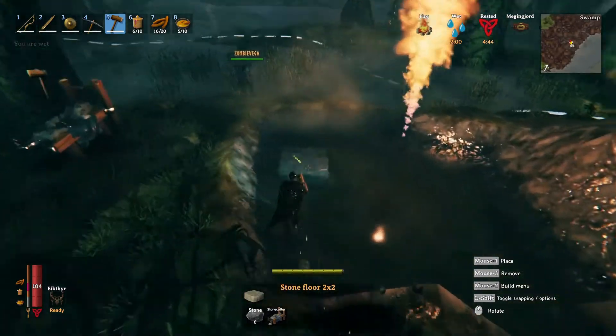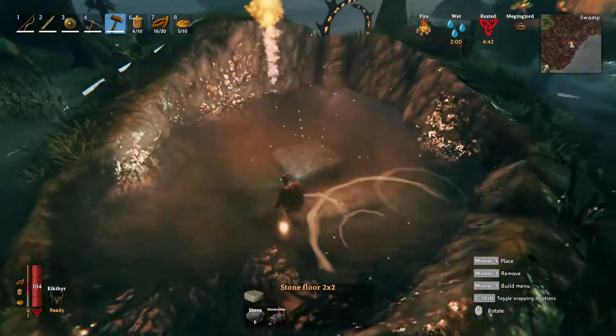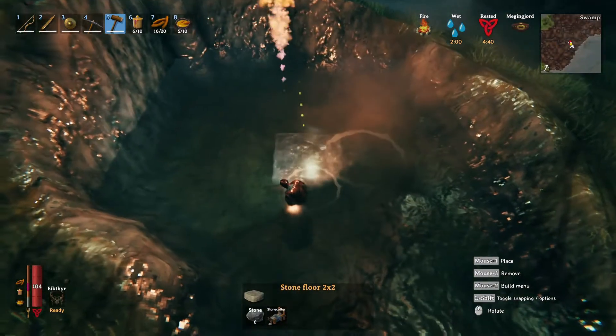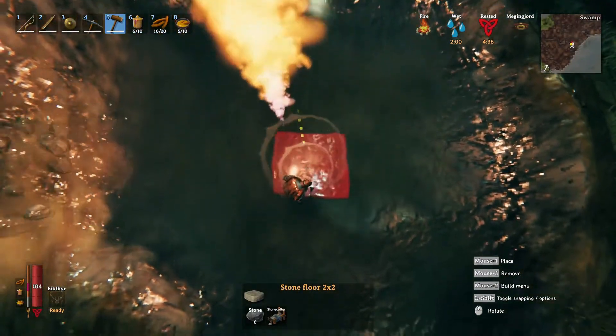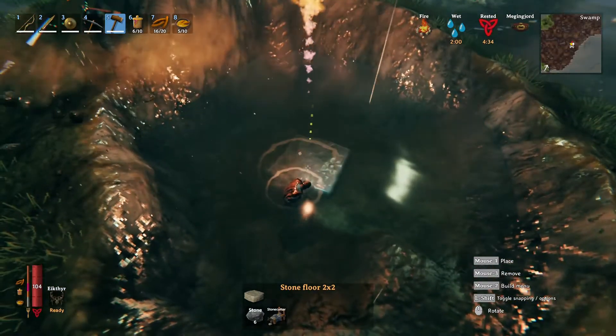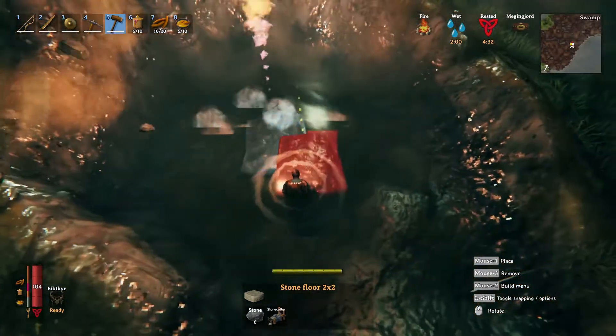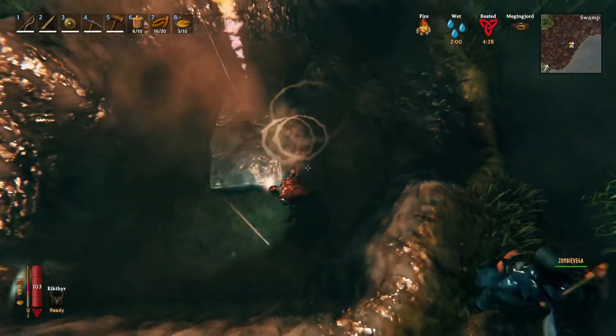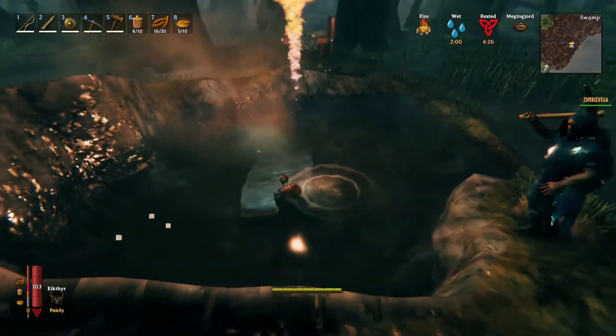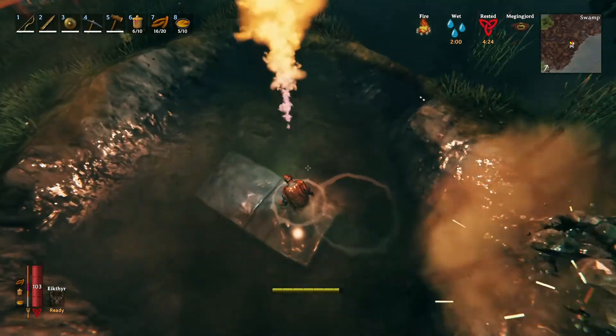So let's start digging out the area. I don't think we need to dig too much down. Because we've got the fire here, they seem to spawn close-ish to that. I'm thinking let's set it out — is that still underwater though? Yes, it is still underwater. Yeah, I can barely stand on it.